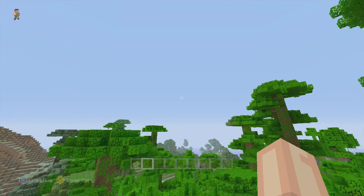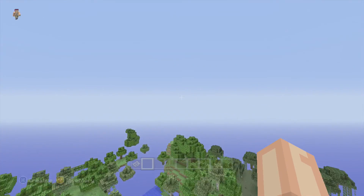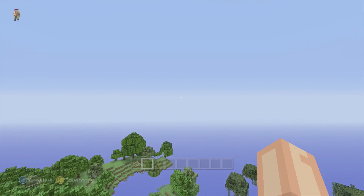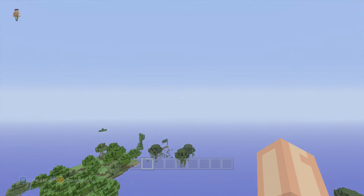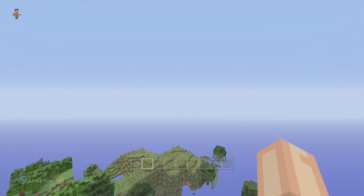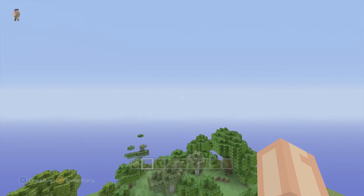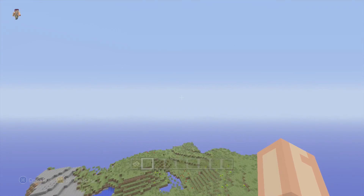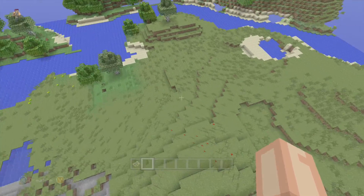Those are the temples. Down there you have the ice biome — there's not much there. However, the stronghold is basically in the middle of the map, which would be like the capture point for a factions game, where you'd have to reach that point and the fighting would take place in the middle.